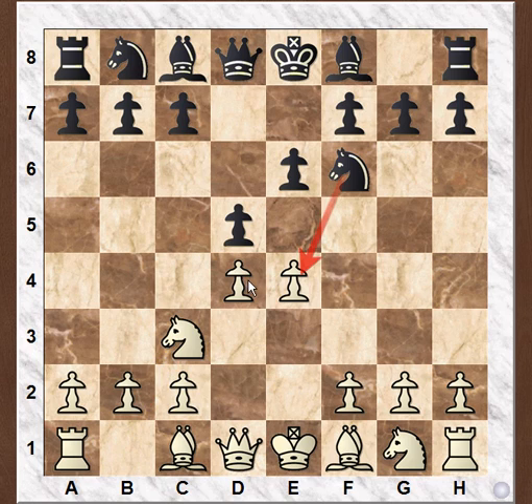Here black replies Nf6, attacking the pawn in the center, and white can reply with e5, which is the advanced variation. But in this game white played Bishop g5, which is pinning the knight, and white now threatens to play e5, attacking the pinned knight.